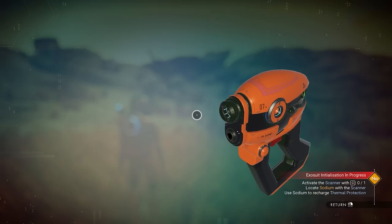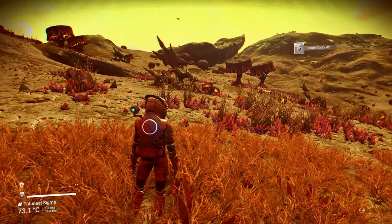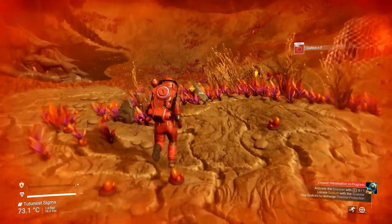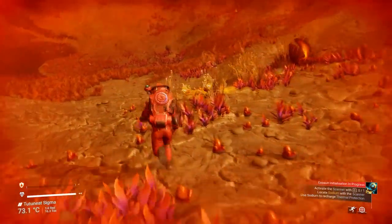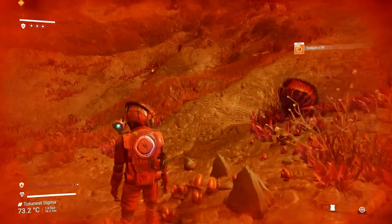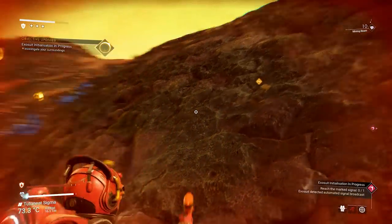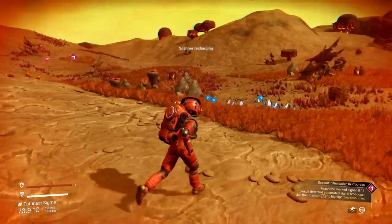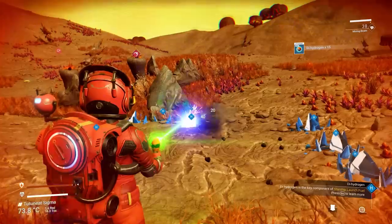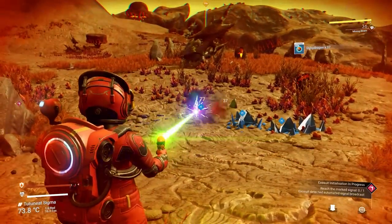Once you have acquired at least a few hundred ferrite dust and carbon, go ahead and fix your multi-tool scanners. Once done, you're going to be able to press C and reveal many of the nearby resources and points of interest, including your ship. Pay close attention to the glowing crystals — especially the yellow and blue ones. The yellow ones are sodium plants, very important as they're the main way to fix your shield to protect yourself against environmental hazards. The blue ones are dihydrogen crystals, important so that you can power up your ship thrusters to lift off the planet.